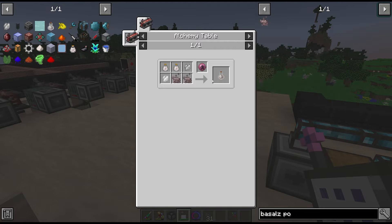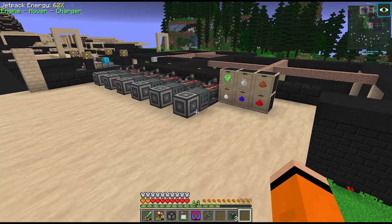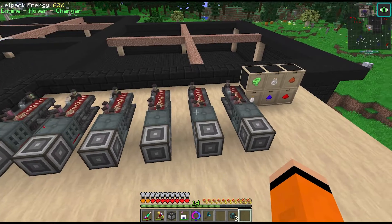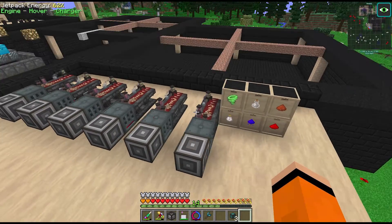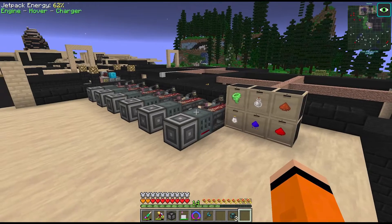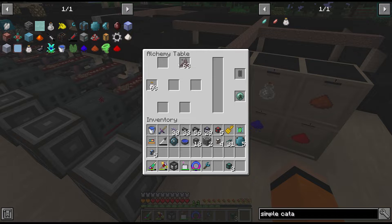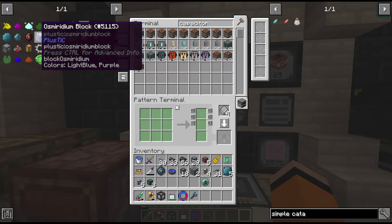Eventually we'll want to passive this one - in fact it's probably worth just passiving the strengthened catalyst now since it's used for all the tier 2 essences, and then we'll do all the tier 2 essences themselves on demand. I added the extra alchemy table to passively craft strengthened catalysts, removed the integrated dynamics item handling for these passive machines, and stuck some facades on the bottom to tidy things up. For the strengthened catalysts we need to buffer both the basalt and simple catalysts as 63 in the alchemy table.